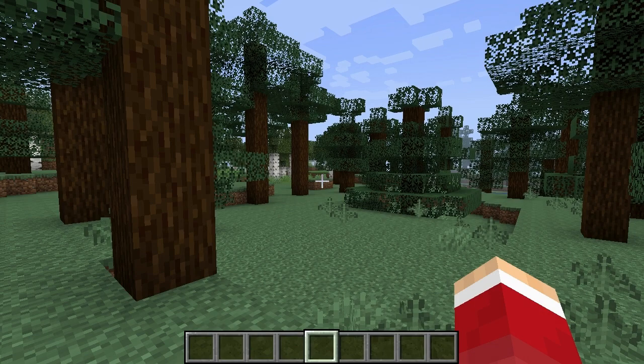The best place to mine for diamonds is down to the lowest level, which I consider to be negative 58 — just a few blocks above bedrock. You also have a greater variation of diamond spawning below you there. So negative 58 is the best place to find diamond; below level 13, the lower you go, the more likely you are to find it.